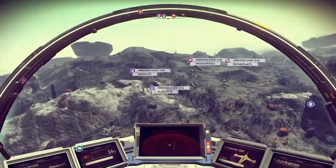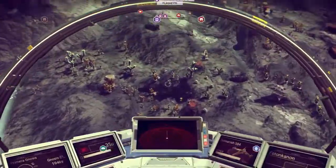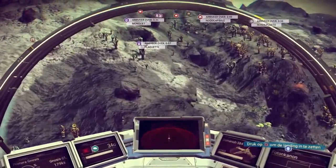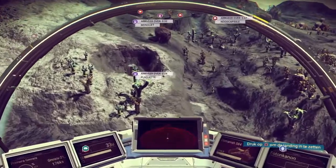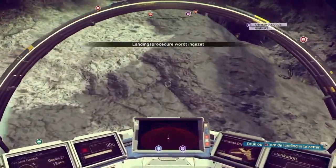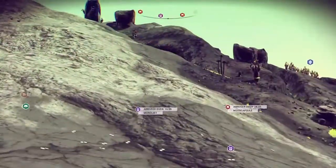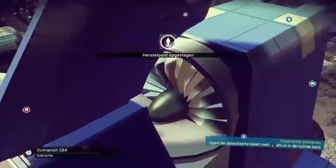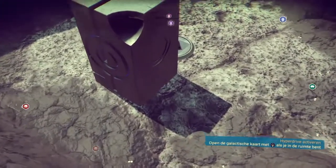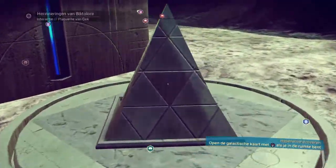I just flew by my destination given by the signal scanner, but I wasn't able to land right next to it — it's down in a hole, so that wasn't possible. I did a U-turn and I'm going to try to land close by. Okay, that's pretty close — let's get down and take a look.